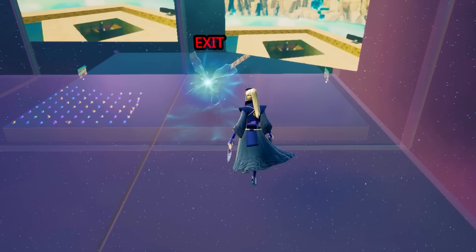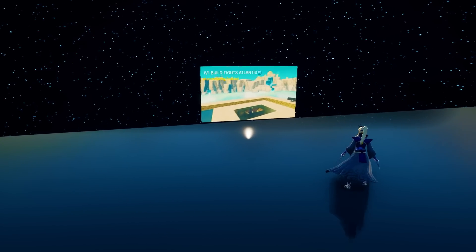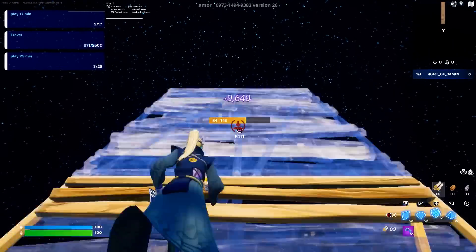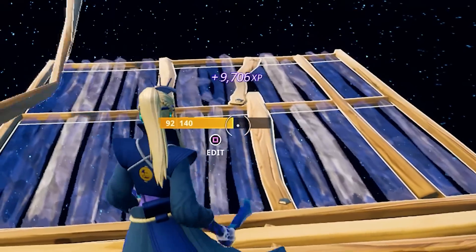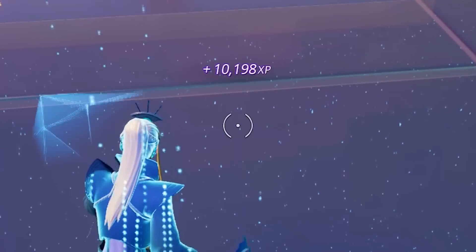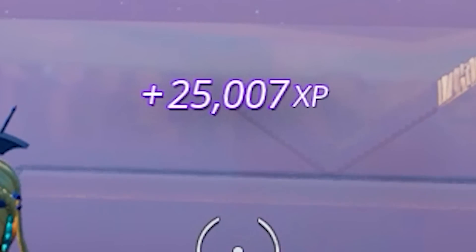We're not done yet, ladies and gentlemen. If you go through the exit Rift, go over to the area where there's another creative map being advertised and build one ramp directly behind it. After that, build 11 more ramps for a total of 12, then three floors directly straight out, and finally one floor to the left. You will be able to find yet another secret XP button — hit it. We're literally getting even more XP; we've only been here for a couple minutes but we're already over 20,000.